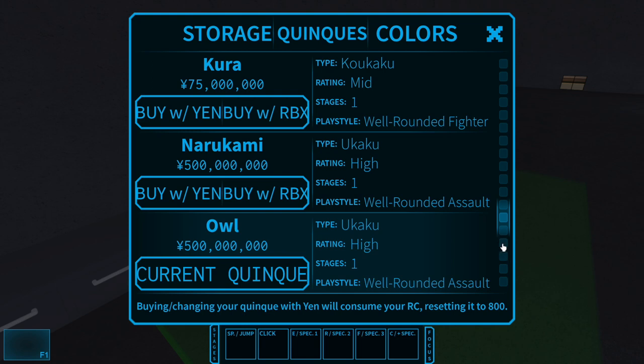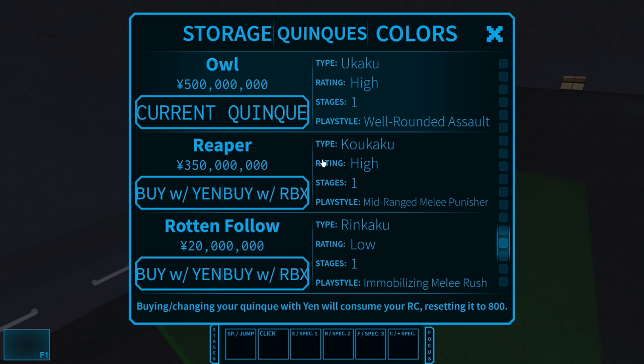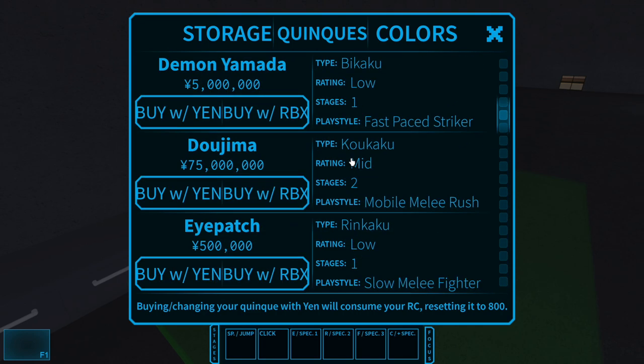Also, don't buy Reaper either — there's nothing to it. You can say Reaper can get close and use the stun, but there's no movement. What if you're fighting an Owl and he just runs away and spams stuff on you? You can't really do anything about that. Don't buy Reaper — buy Owl.